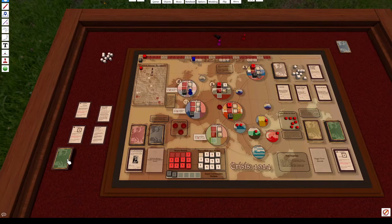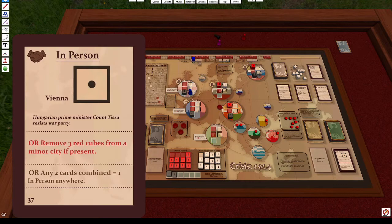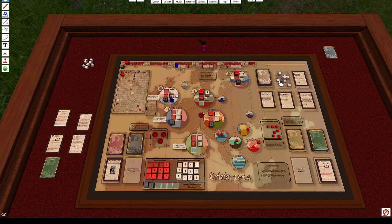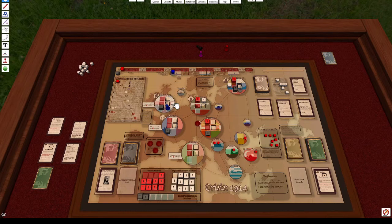I'll place a contact on London and use my last action to build three more contacts. The reason for placing contacts on a city: when you build four contacts onto a city, you can convert them into one peace point as a separate action. You can't put more than one contact down on a city per action, though cards and certain situations like the stock market dropping can place additional contacts automatically.